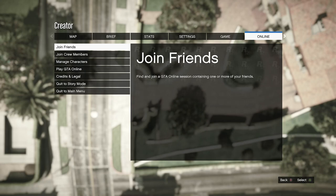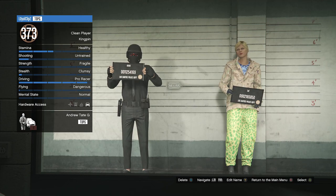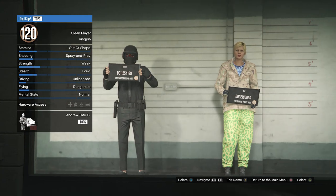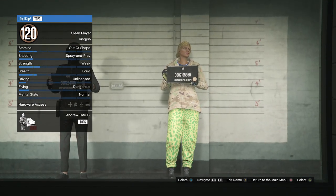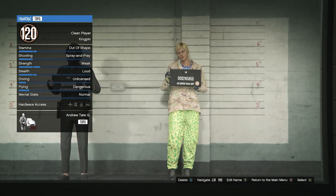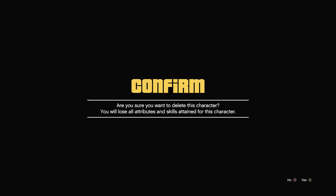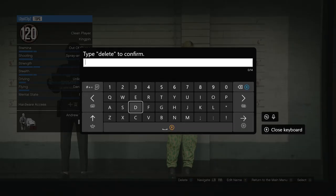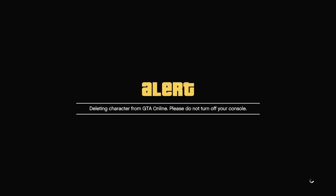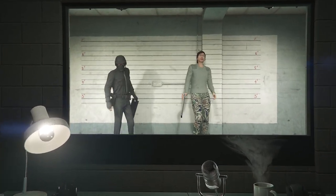After hitting Yes you'll load in here — hit pause, go to Online, then go to Manage Characters and click it. Your male character should be in the first slot and your female character in the second slot. Scroll to your female character and click Delete — on Xbox press X, on PlayStation press Square. It's going to ask if you're sure — hit Yes and type in 'delete' to confirm. After you delete your female character, the second slot will show a random character but your male character will still be in the first slot.